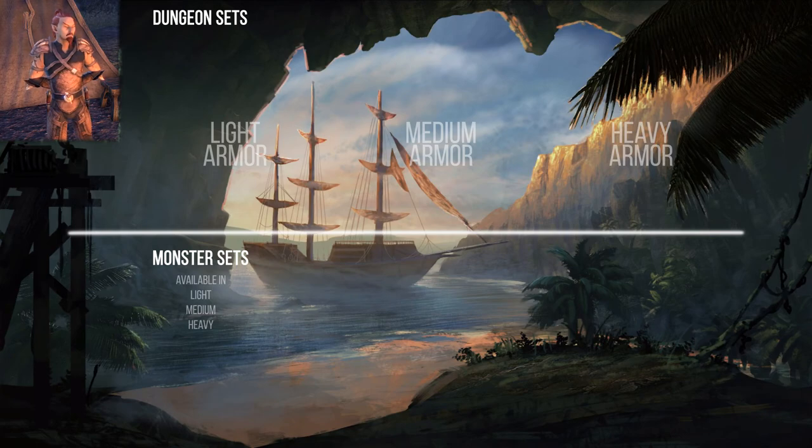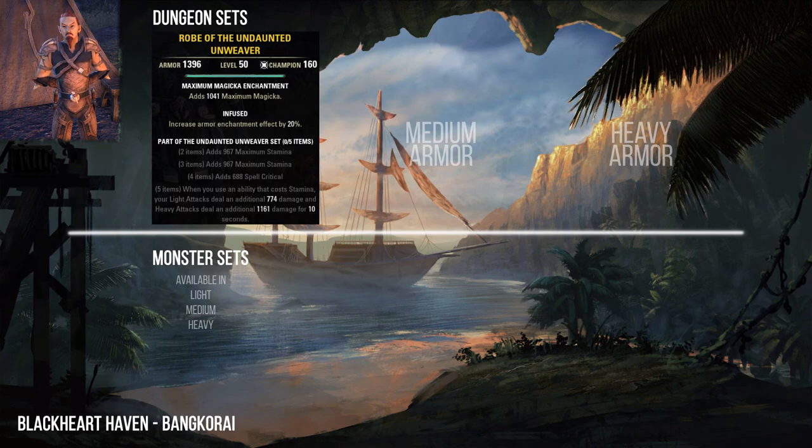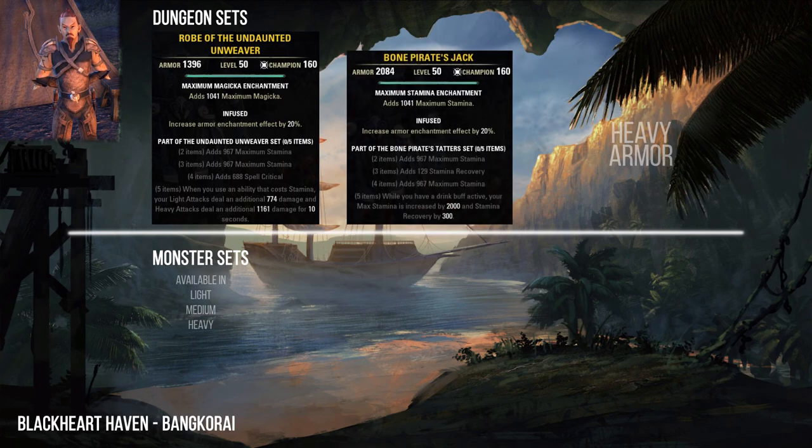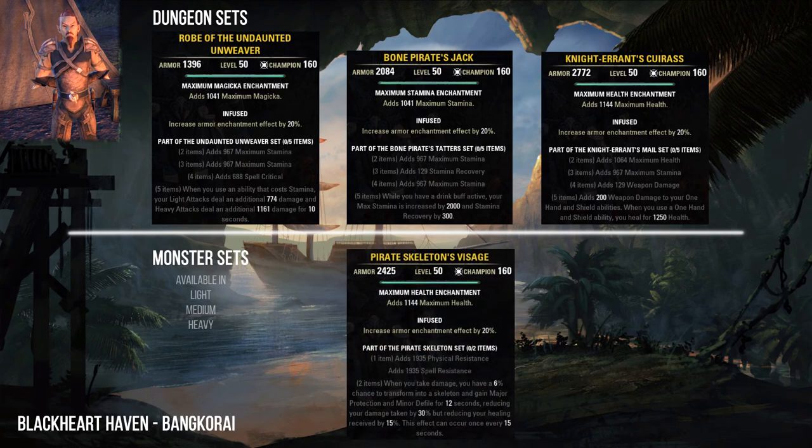Blackheart Haven is in Bangkorai. Here you can collect the Undaunted Unweaver, Bone Pirate's Tatters, and Knight Errant's Mail sets. As a monster set you can find in Blackheart Haven the Pirate Skeleton set.